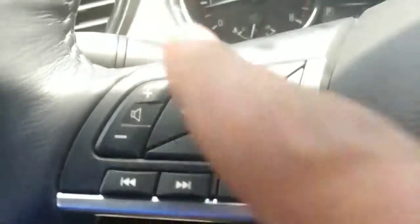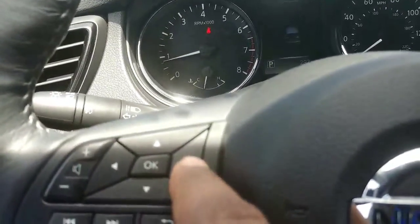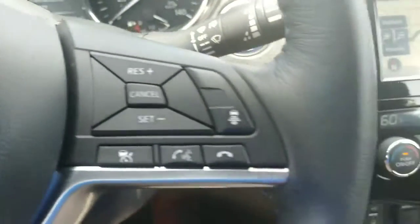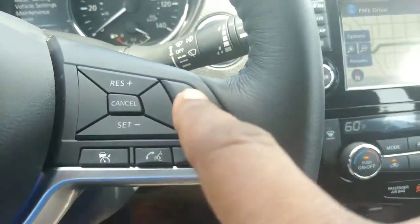Up here are your controls for that screen — you can go through these and it'll change what's displayed on the screen. Here's your volume control, stereo, and back button. And over here are your Bluetooth functions.